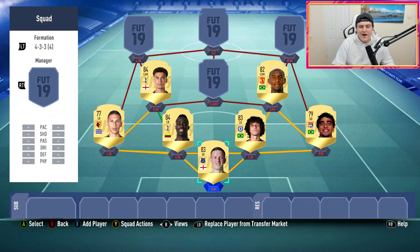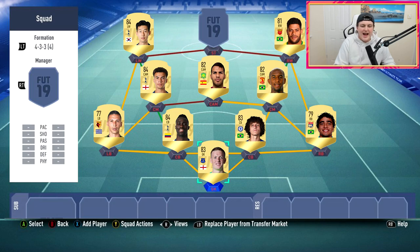At CAM we have Jonathan Vieira — he had a Team of the Season card in FIFA 17 and it was incredible. He's going to have an 82-rated CAM card in FIFA 19 with four-star/four-star. He has mid-to-high 80s pace, low-to-mid 80s dribbling, high 70s shooting, low-to-mid 80s passing, and low 70s physical. He also gets a link with the striker which is great. I'd price predict him at around 5,000 to 10,000 coins — a decent card for a solid-looking midfield.